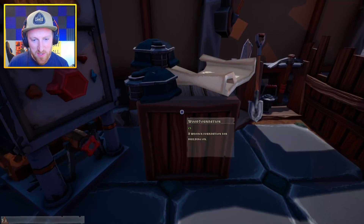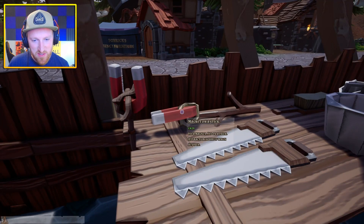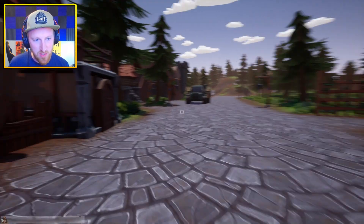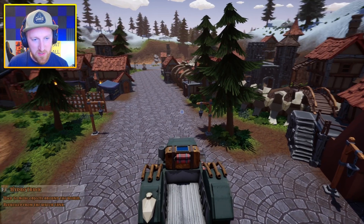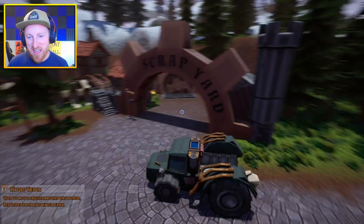We've got mining helmets — that's pretty nice. We've got magnets on a stick. There's the scrap yard where you can take your unwanted parts and scrap them. Look at that big hat on there — didn't see that hat at first.